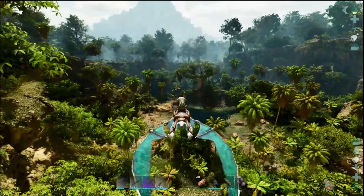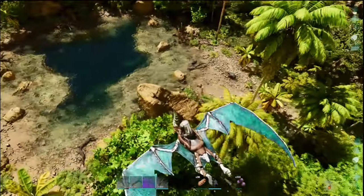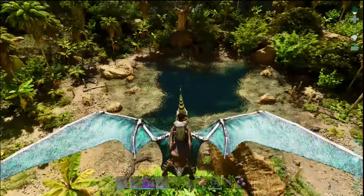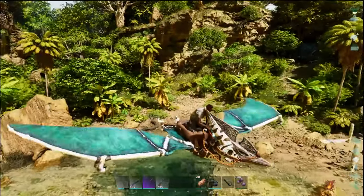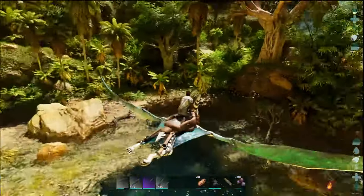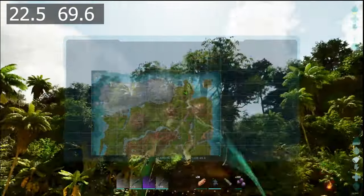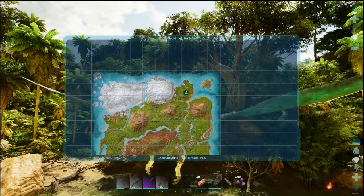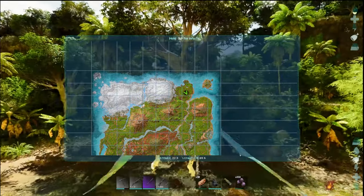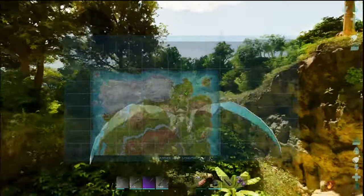This next spot is called the Hidden Lake and I can already see a couple of beavers down there in the water. Sometimes you can find dams surprisingly far up, even hiding in the trees. Let's take a look at where we are — we are at 22.5 degrees latitude and 69.6 degrees longitude. Now we're going to go straight ahead and follow this little river system down to our next couple of locations.